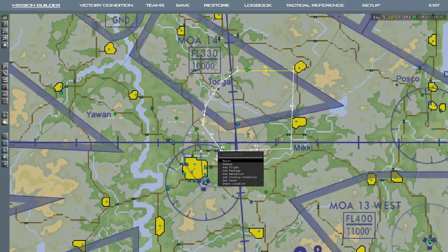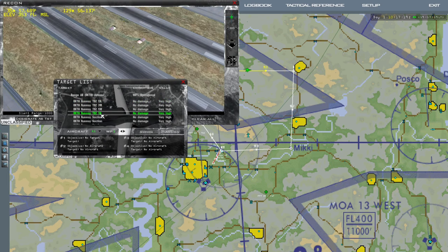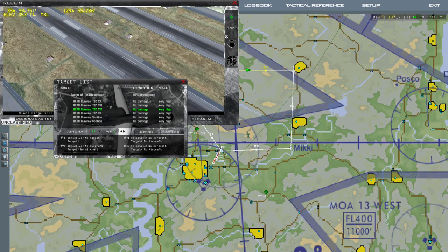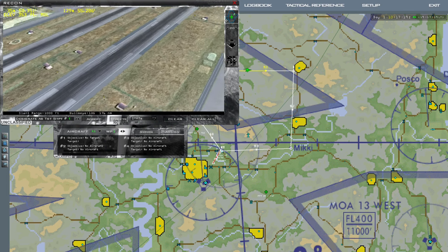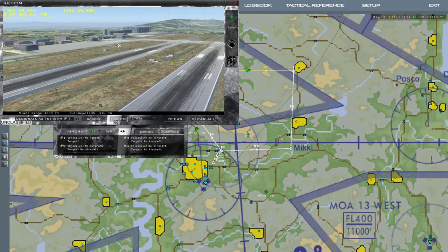If you recon the air base — expand your air base — pick your runways that have an ILS. You have to look at your charts to know this. Daegu only has an ILS on 3-1 left and the reciprocal 1-3 right. So your other runway doesn't have it. Here's the ILS for 1-3 right on this side.